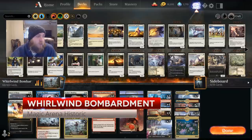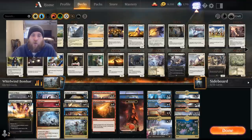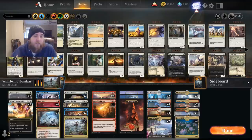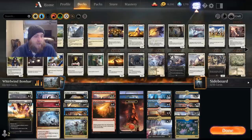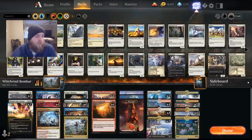Let's hop into this deck. We're calling it Whirlwind Bombardment. We're revisiting cards that we really like to play. One of my favorite decks is the big mono red deck we played a couple weeks ago. I really like Star of Extinction, Haphazard Bombardment, and the Blood Sun combo with Lotus Field.